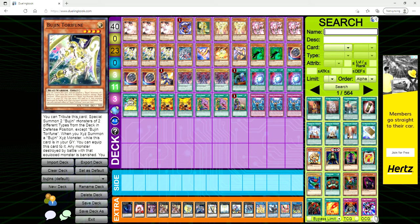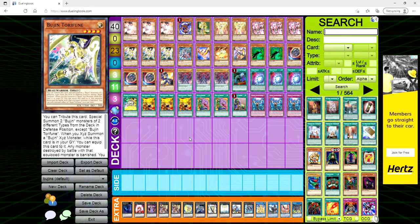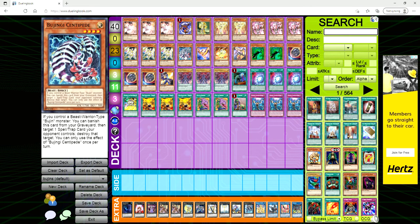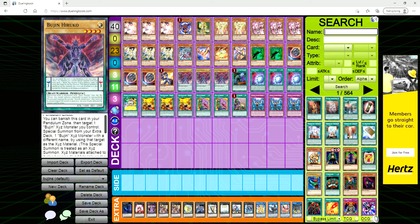Now for the new cards — Bujin Torafoon: you can tribute this card to special summon two Bujin monsters of two different types, like Beast and Beast-Warrior, from your deck in defense, except itself. Then when you Xyz summon a Bujin Xyz while this card's in the grave, you can equip it to that monster, and any monster destroyed by battle with that equipped monster is banished. Each effect of Torafoon is once per turn.